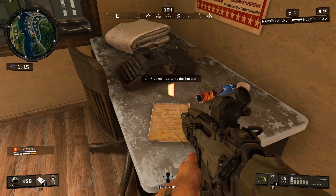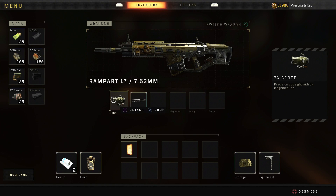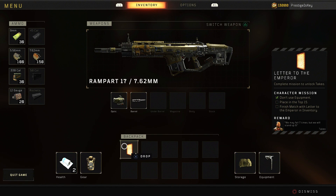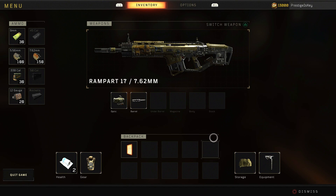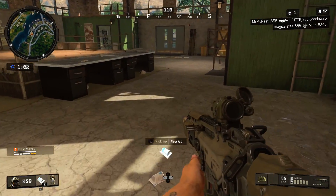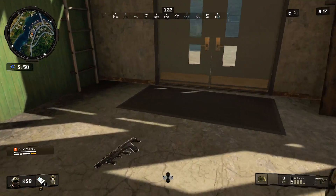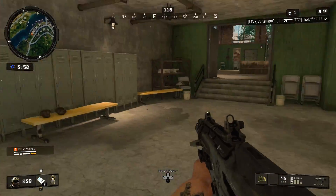You have to actually press the action button — on PS4 it's going to be Square and on Xbox it's going to be X. Pressing the action button will actually allow you to place it on the desk and then pick it back up. It doesn't actually appear there until you press the action button on the desk.